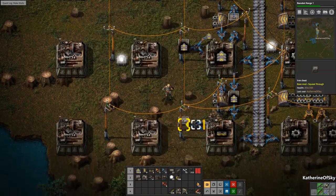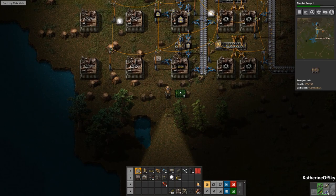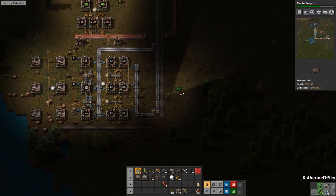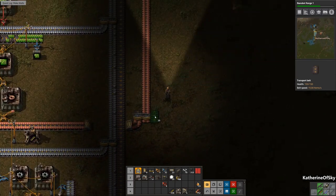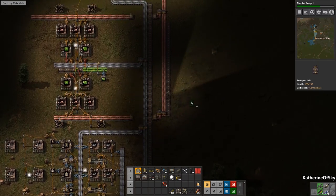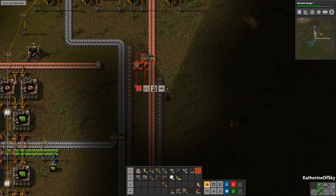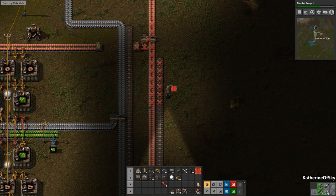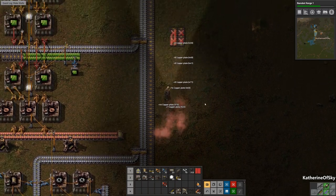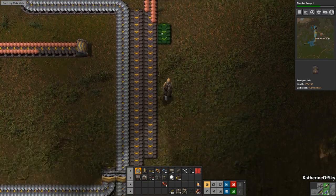These we also need to provide an exit for materials and limit our stack size — these are going to be limited to say two rows. This one needs some special materials; we need green circuits flowing along here. Let's leave say two there. Normally when you build a bus you have four rows of belts.